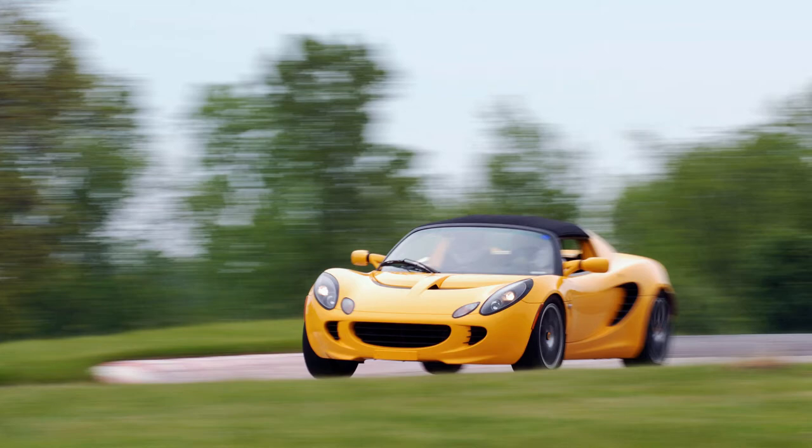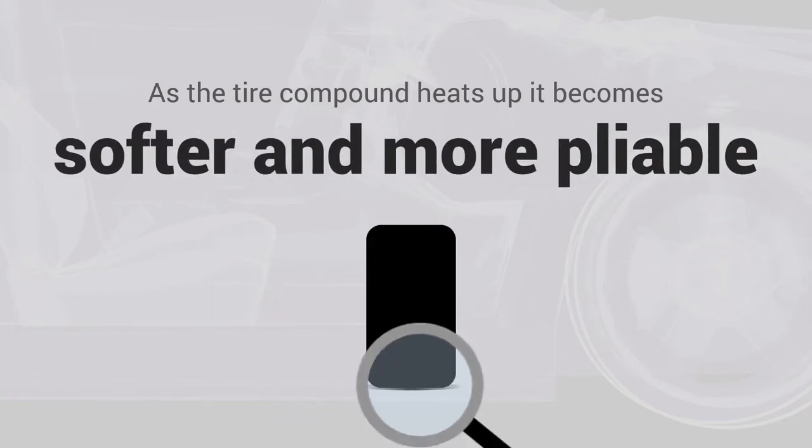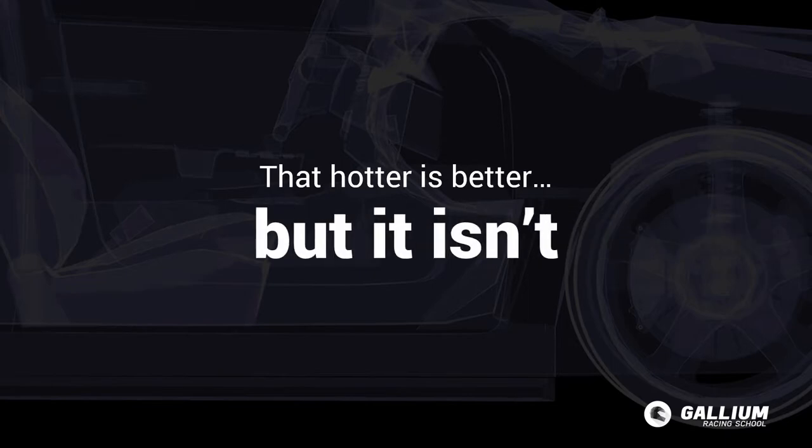As you drive, friction between your tyres and the track will cause your tyres to heat up. As the tyre compound heats up, it becomes softer and more pliable, helping it to mould into small cracks in the track's surface, therefore increasing potential grip. This could lead us to believe that hotter is better, but it isn't.